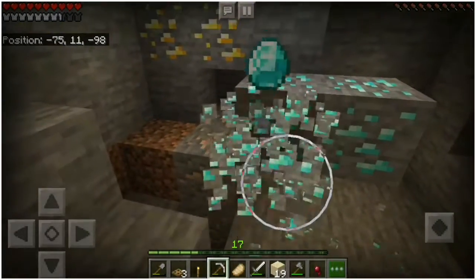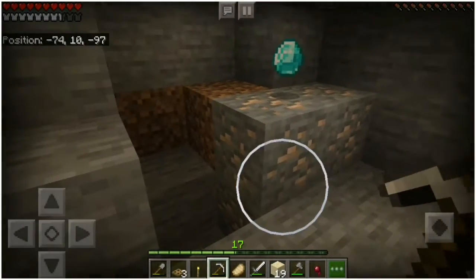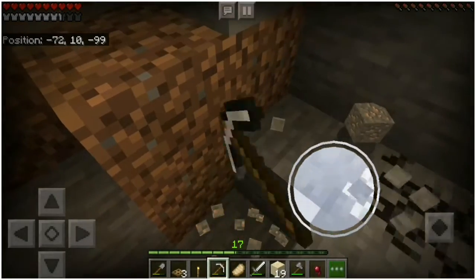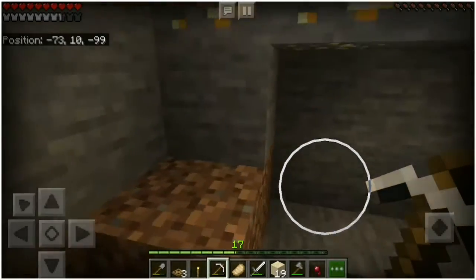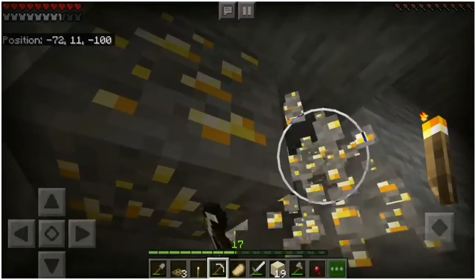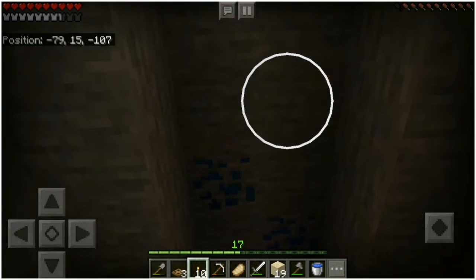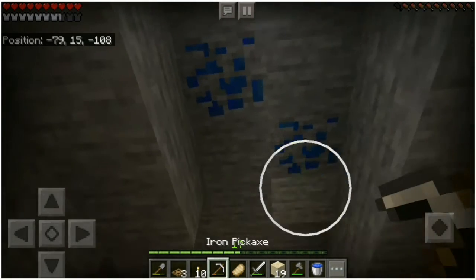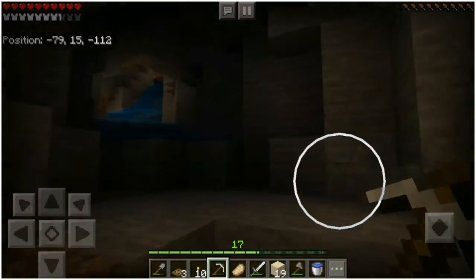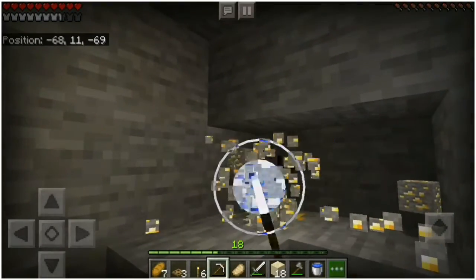I started mining and I got a diamond. It's a new thing because I usually play creative, but I played for the first time in survival and I got diamonds. I was just playing survival so I could discover how to find diamonds. I also got a lapis lazuli, which is used for enchantment - when you need to enchant something you can put it in.